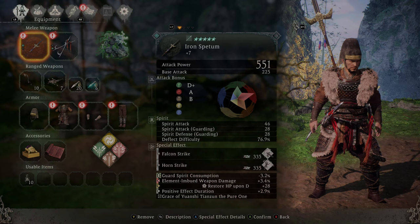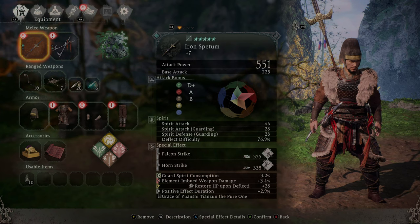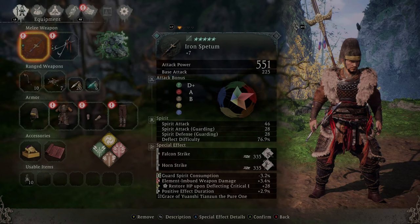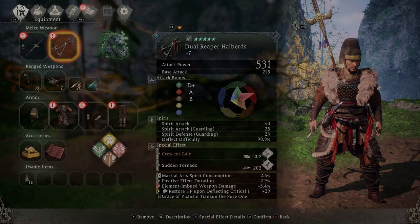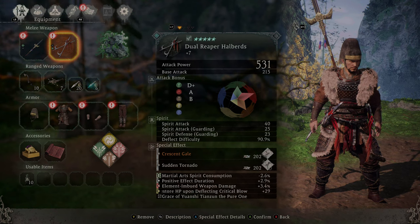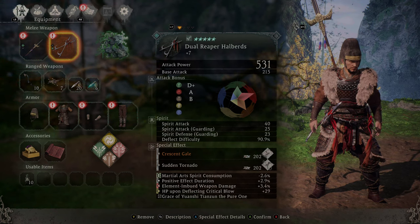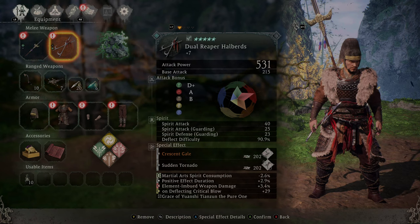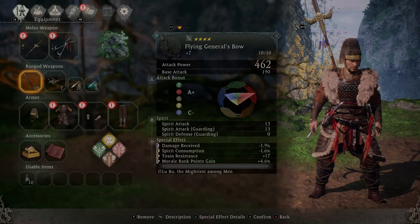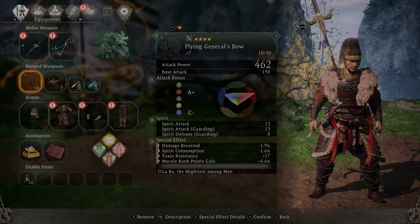Looking at the gear: elemental imbued damage, weapon damage, restore HP on deflecting, positive effect duration. That positive effect duration appears on multiple pieces as well, along with elemental imbued weapon damage and restore HP on deflecting critical blow. We want positive effect duration on a lot of pieces so we can extend those weapon buffs.